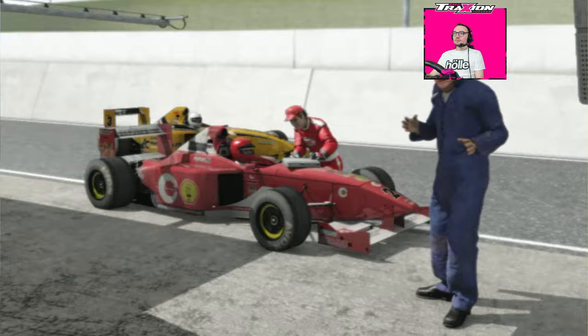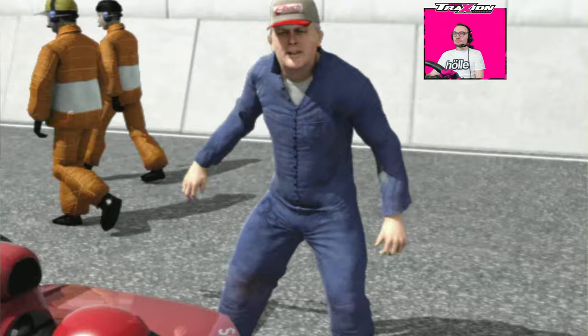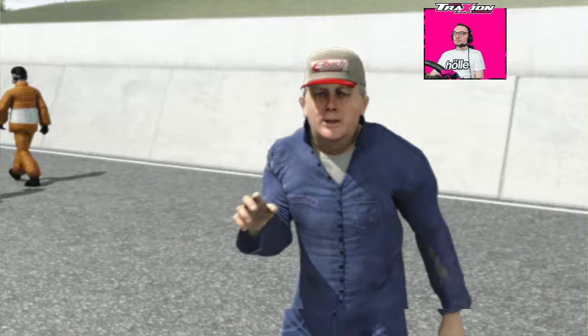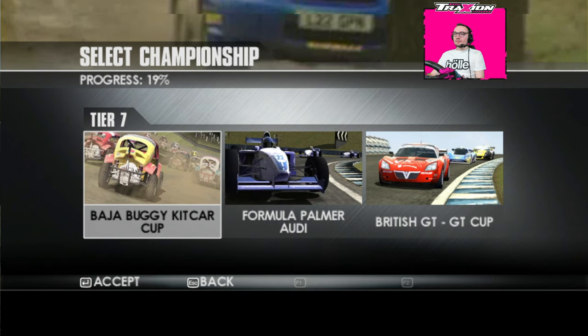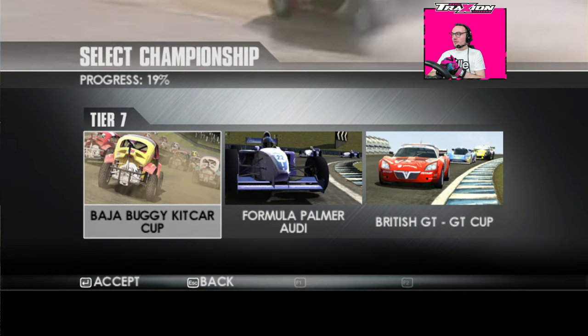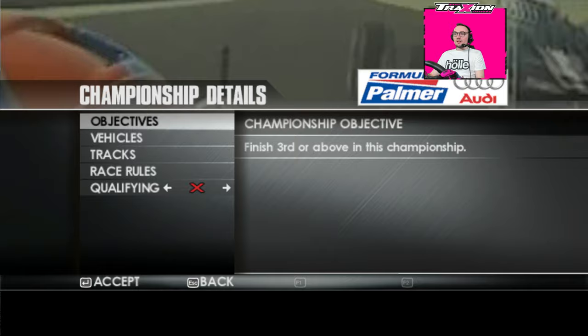The turbo boost lasts for six seconds, and each vehicle has only eight shots. If you change gear during the boost, all the power will be dumped — so we've basically got a push-to-pass system. The Formula Palmer Audi looks pretty cool with the boost, and the Buggy Kit Car Cup would be good fun as well. I'm kind of tempted to go with the Formula Palmer Audi on this occasion.